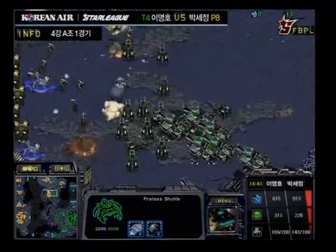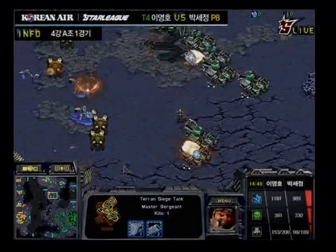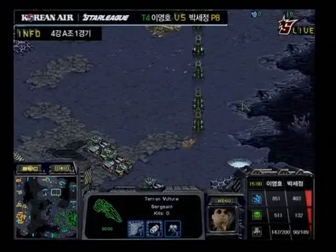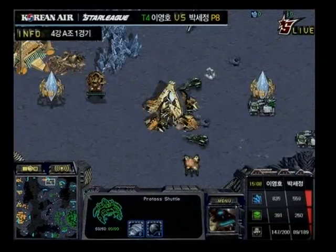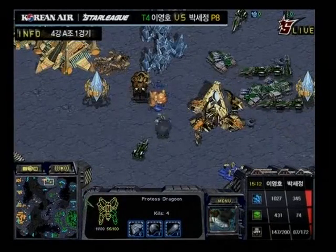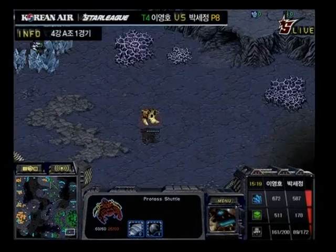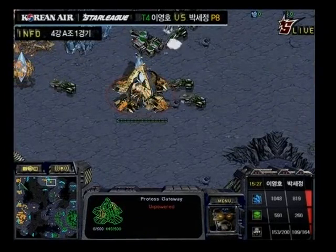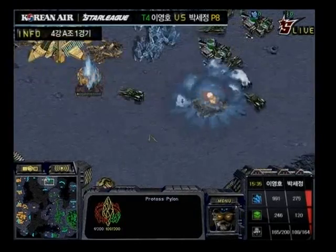Pure sacrificed a lot to get those carriers going, and now Flash is pushing the natural expansion at 12 o'clock. Pure doesn't have many options — this is a very strong push with lots of tanks in a straight line. Flash is sieging all of his tanks; this is going to be impossible to break. Pure is trying to push with all he has — he has some high templar doing one storm, but one storm won't get this done. Flash even has troops attacking the 12 o'clock position directly. Pure is forced to back off. He should have waited for more troops. Flash is going to try to take out both 12 o'clock bases, which could cripple the carrier build — Pure is relying on about five bases to support those carriers.